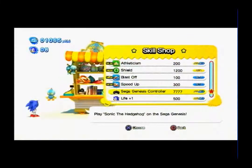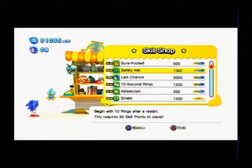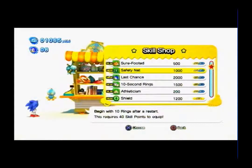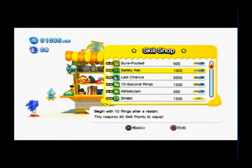You can see you can buy a Sega Genesis controller, which allows you to play Sonic the Hedgehog on the Sega Genesis — I'll talk about that later on. 'Sure-Footed' lets you land on your feet after getting damaged for 20 skill points. I believe both Classic and Modern Sonic have 100 skill points to start with throughout the entire game, and you have to equip things based on that.